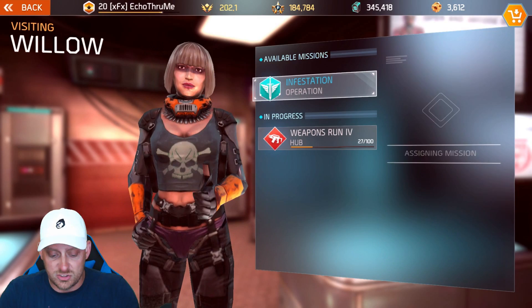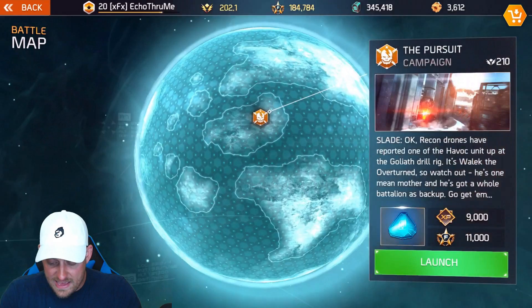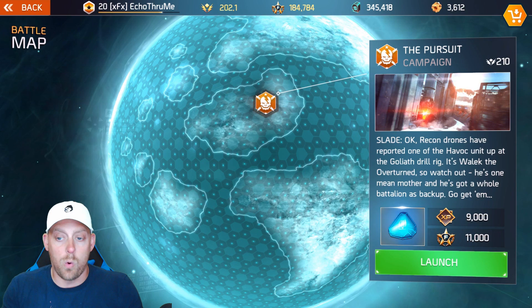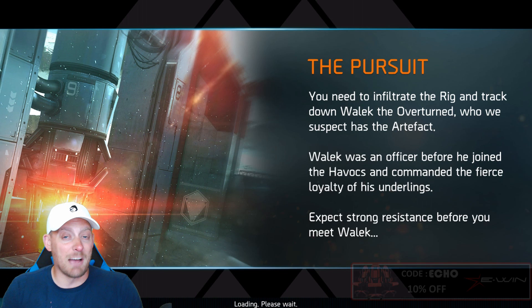What do we have? We have this campaign mission right here. It's going to be tough — it's requiring me to have more strength than I have. But you know what? We're going to do it. Let's hope I can go through this one without dying too much. I've been doing these missions since I got to level 20 that require me to have 200 strength, and I just got 200. Now this one requires 210.